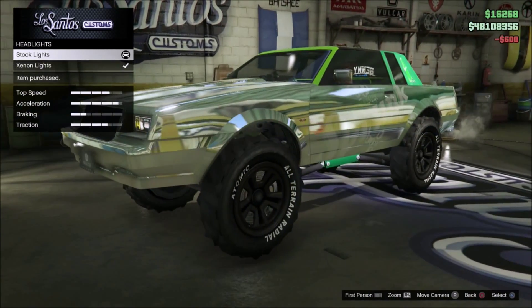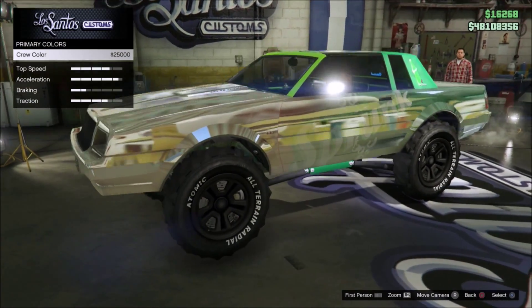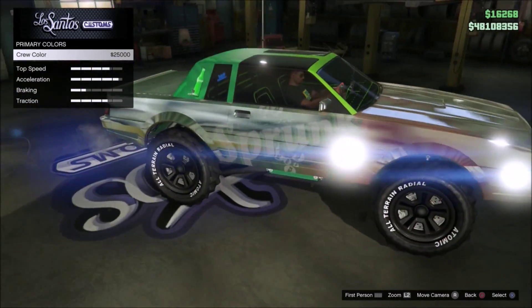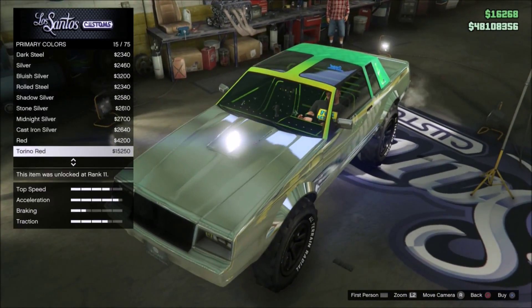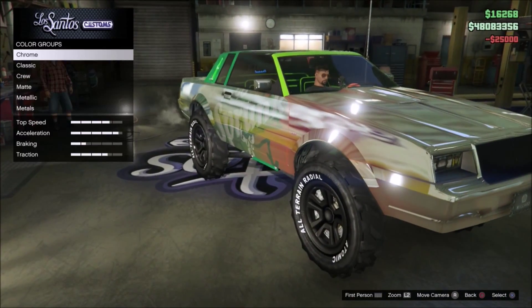Then go to lights — stock lights and then xenon lights. Then go back and press crew. As you can see, that did change and it basically colors chrome. You can also do it with a pearlescent, which works in the same way, but I prefer crew because it just looks pretty cool.